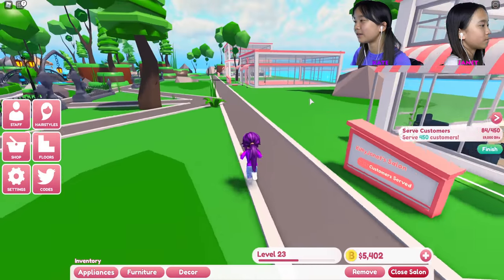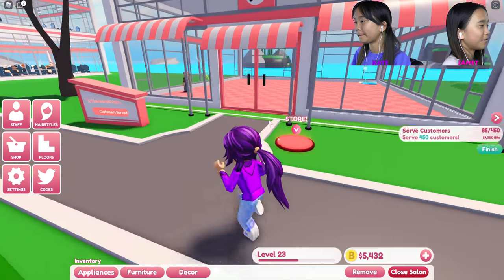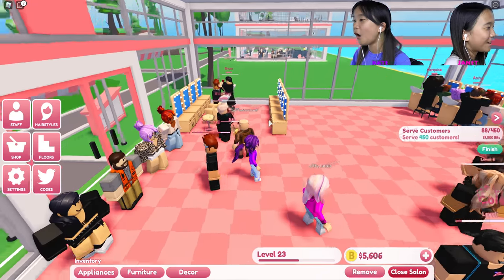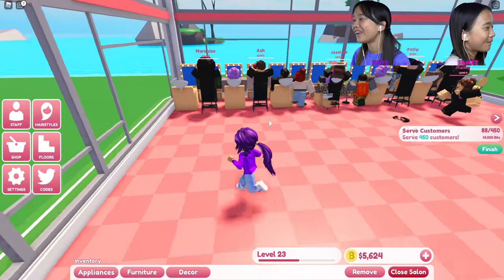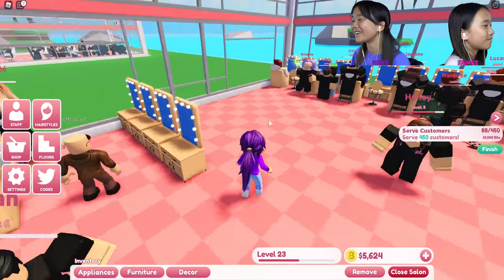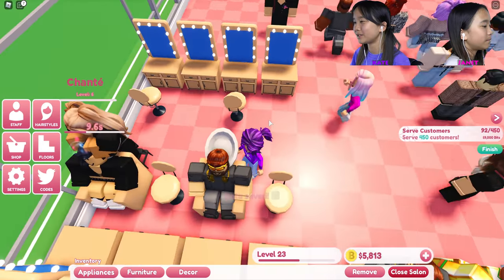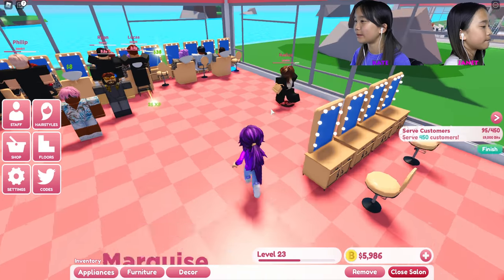I'm gonna go check out Tad's area. I love Tad's area — he's trying to make as much money as possible by stuffing everything really close together and using the cheapest things. That's so weird but cool at the same time. Oh, he's putting down his chairs — wait, that was just loading in.